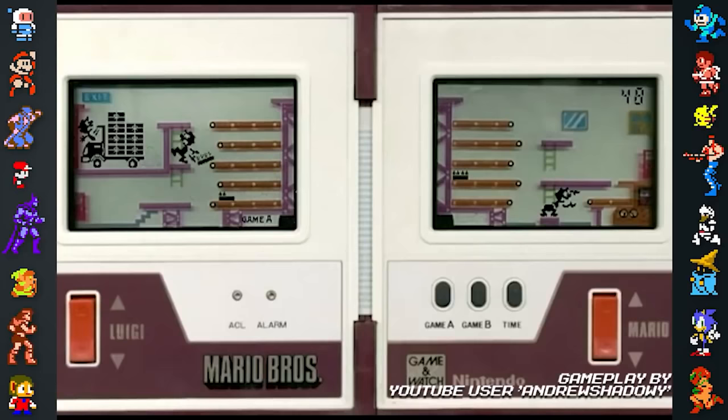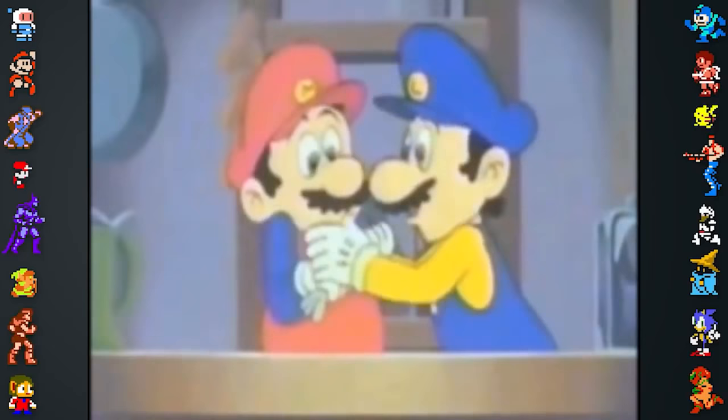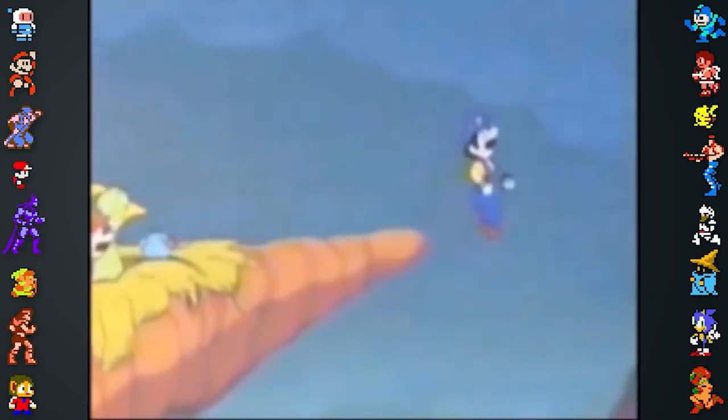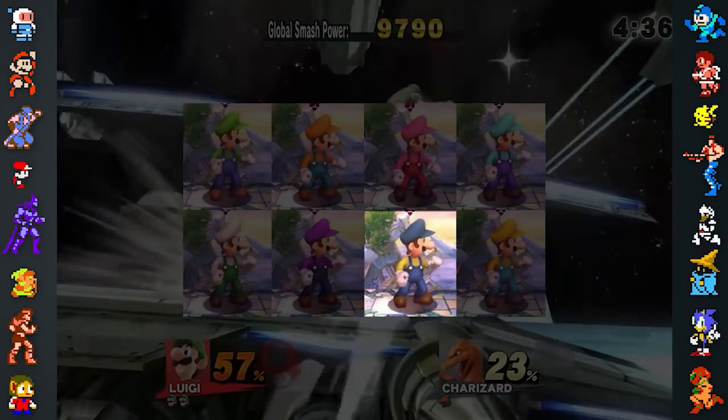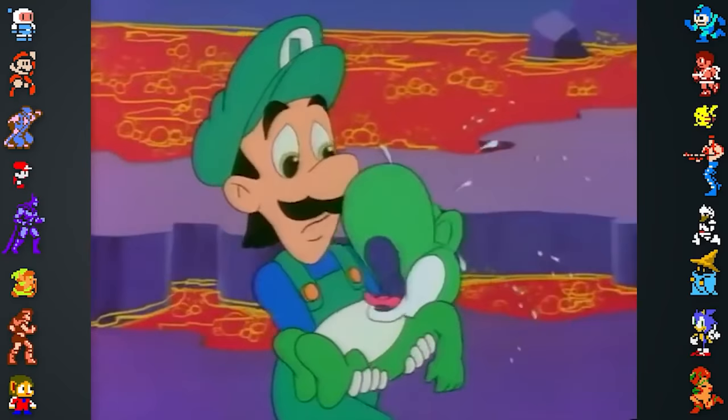However, this isn't the only instance of Luigi being absent of a green color scheme. In 1986, Japan received a feature-length Super Mario anime titled Super Mario Brothers: The Great Mission to Rescue Princess Peach. Unusually, Luigi is seen wearing blue overalls and a yellow sweater throughout the film. This was even referenced in one of Luigi's alternate color palettes for Super Smash Brothers for Wii U and 3DS.